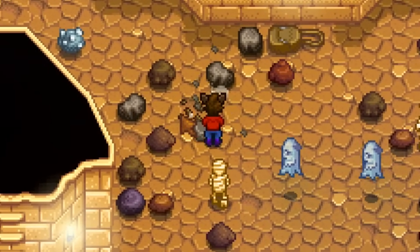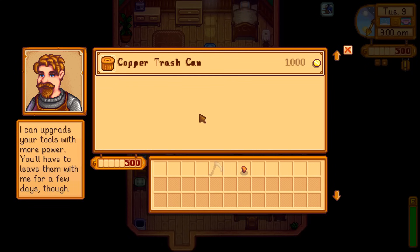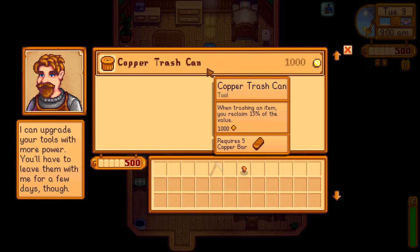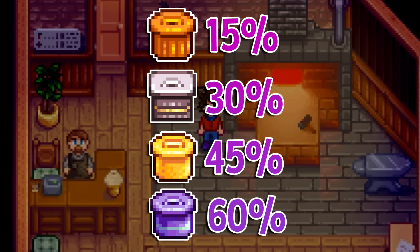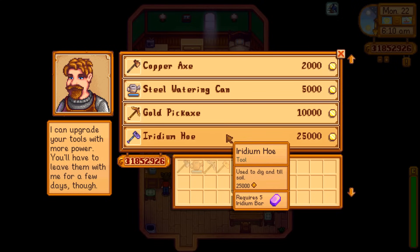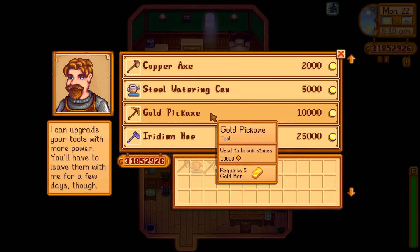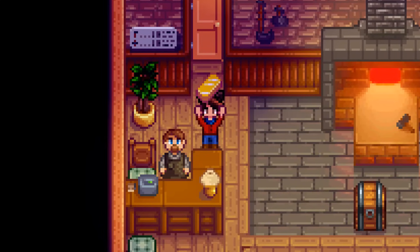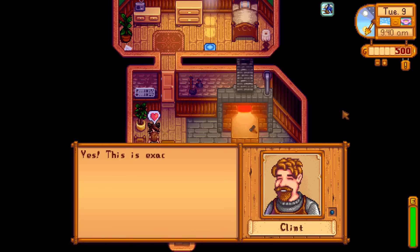You also have the trash can here, which was added in version 1.4. Upgrading the trash can allows you to get a little bit of the money back from any item that you've thrown in the trash. The copper trash can gives you 15% of the value, steel gives you 30%, gold gives you 45%, and iridium gives you 60%. Also note that these tool upgrades are some of the most costly items in the game. Not only do you need 5 of whatever bar you're upgrading to, but copper will cost 2,000 gold, steel will cost 5,000, gold will cost 10,000, and each iridium tool will take you 25,000 gold.